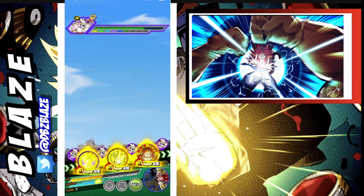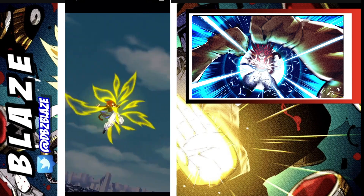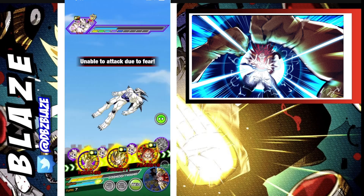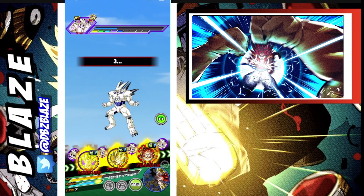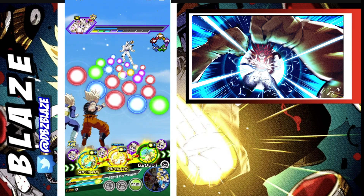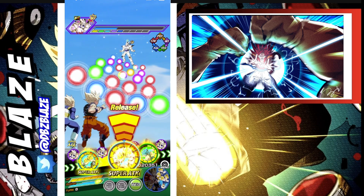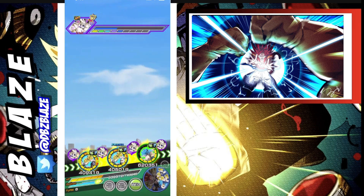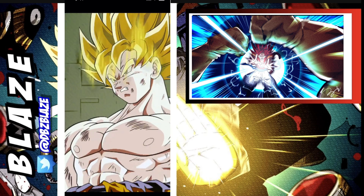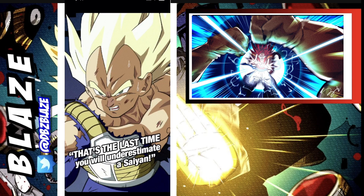Omega Shenron, you do enough damage — holy smokes. We should be okay hopefully. Famous last words. Gogeta at 7.5 and we still have the active skill, which is going to work in our favor. Only one super attack — there goes a countdown. This works out — let's play the active skill right here.